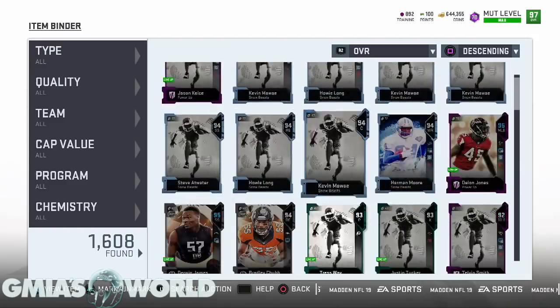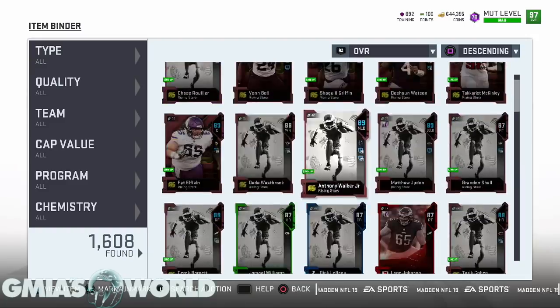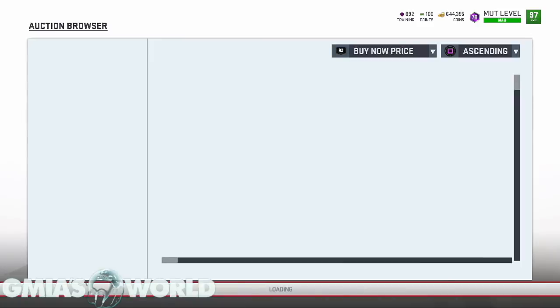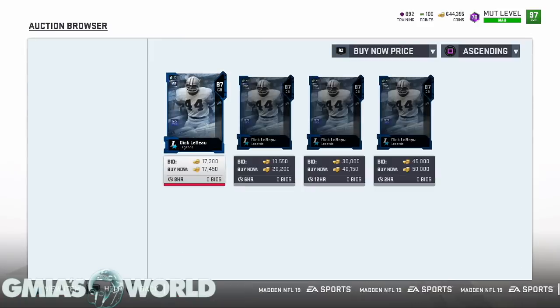I stumbled on one of my 87s with LeBeau and clicked it to see what an 87 was going for. Everything right now is really wild. But I'm going to tell you how you can make the most out of the market crash in Madden 19 Ultimate Team right now.